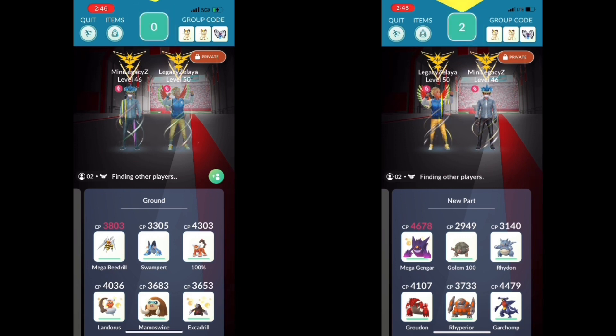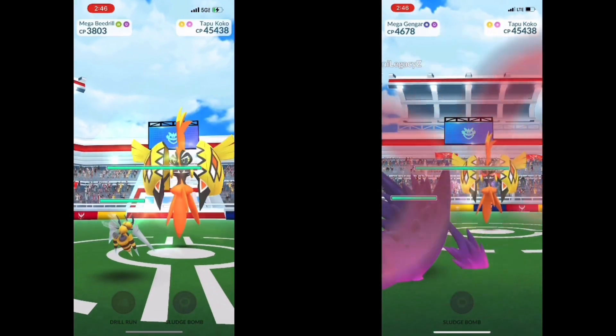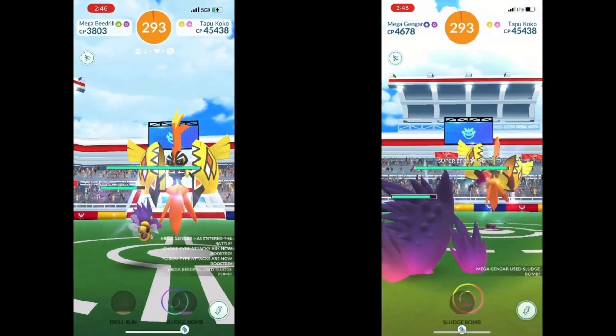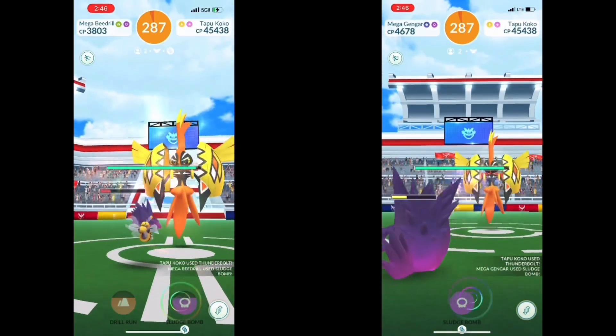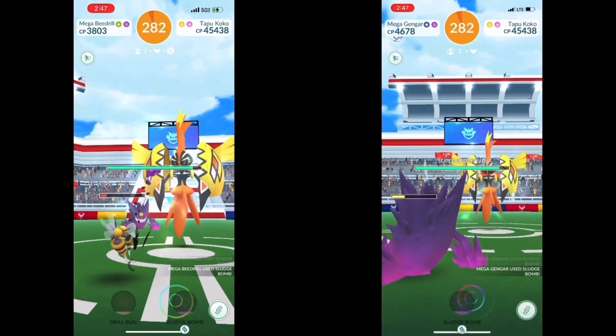The new Gen 7 Legendary is out in Pokemon Go, and I'm going to duo it today in sunny weather using 11 different Pokemon. We're going up against Bolt Switch and Thunderbolt, which is probably the second easiest moveset. I do have sunny weather, which made it slightly easier. Could I have done this without weather? Maybe. I don't know if I could have used all 11 Pokemon.